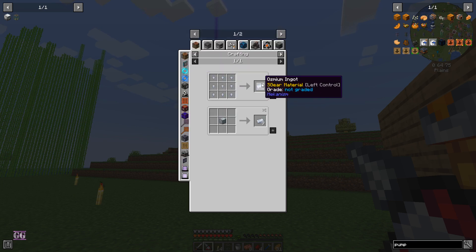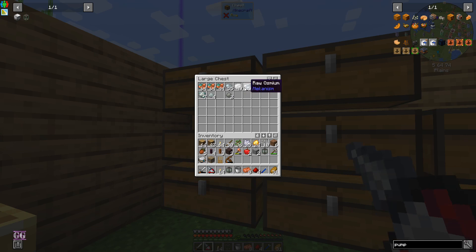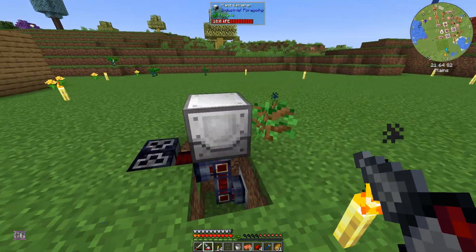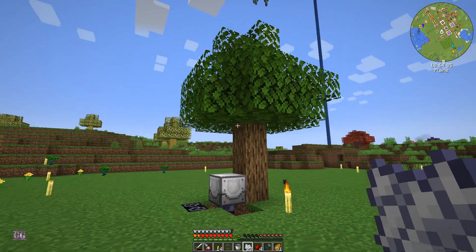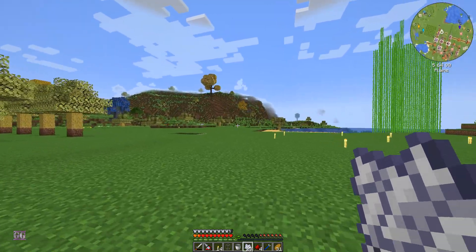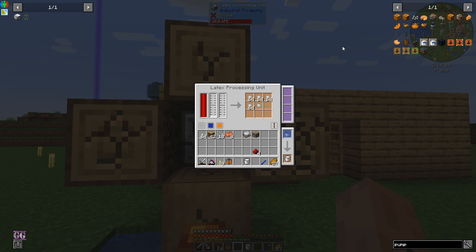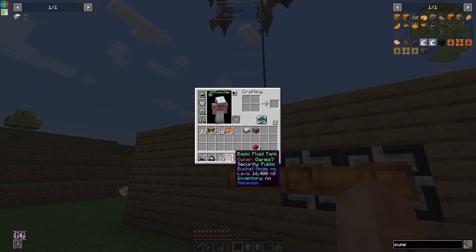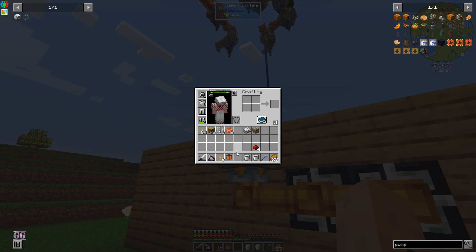Raw osmium - yes we do! So we can maybe look into item transfer in the next episode. This thing needs to finish growing - there we go! And the bottom one will replant it - awesome. Let me go grab another bucket of lava. We have two - I'll fill both of them. Got our two buckets of lava and got a full tank and a half - so now we can produce energy again.